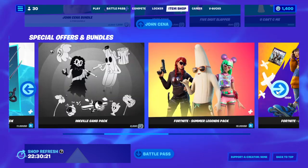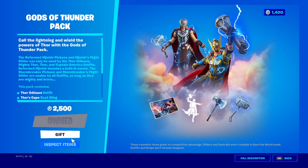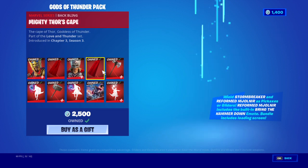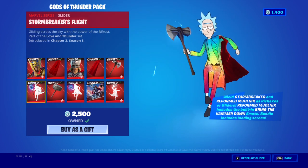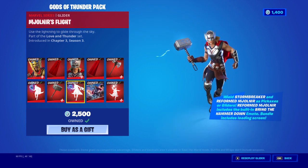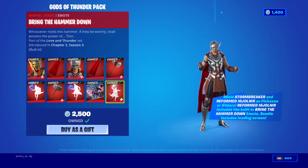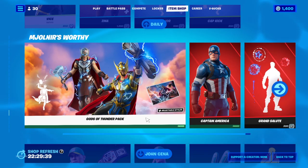That might be the only Marvel bundle down here. Then you got the Gods of Thunder pack, which has Thor - he's got four styles you can go through. You got Lady Thor, Mighty Thor, and Stormbreaker, which you can now equip on anyone along with the glider. You also get a lightning loading screen. That's not a bad deal - it's like 25 bucks too.